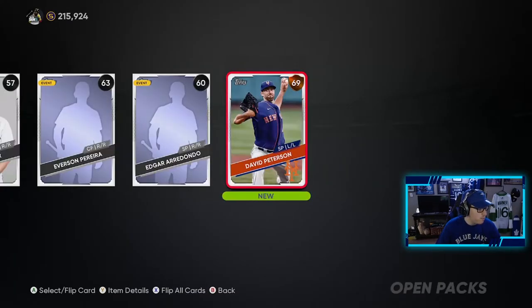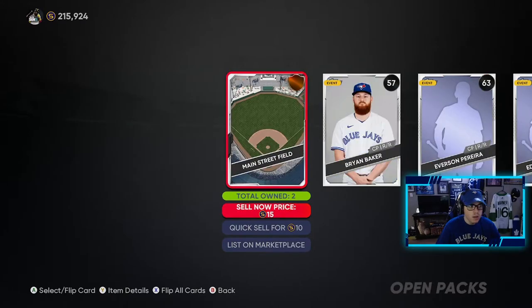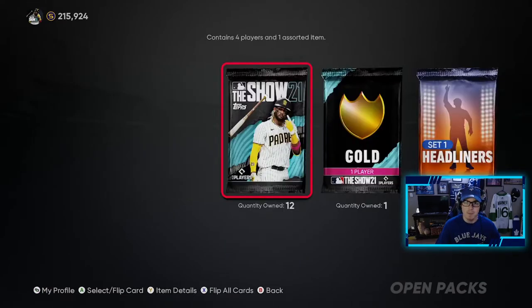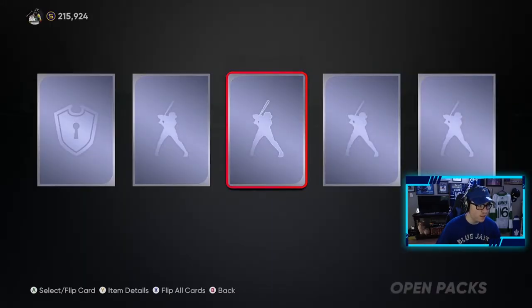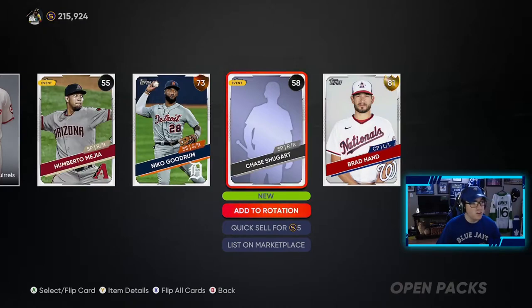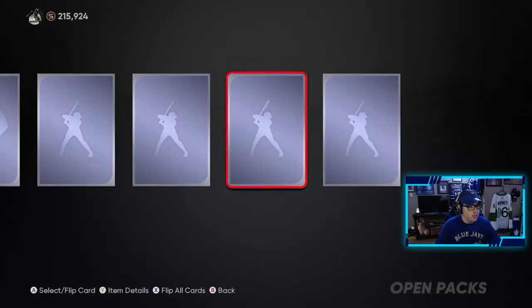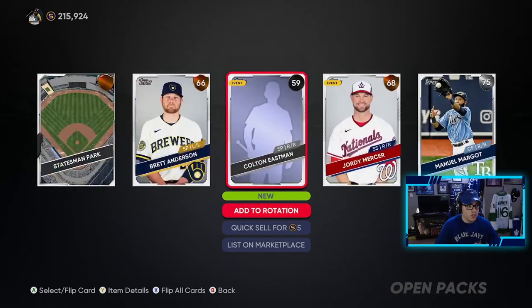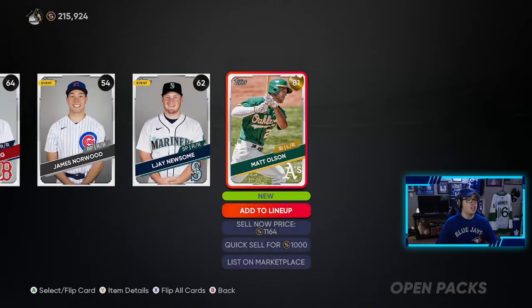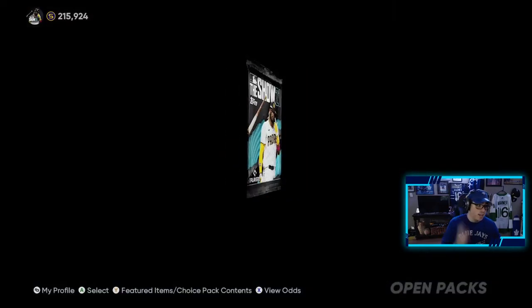No diamond in this one — David Peterson, Brian Barker, I don't have him so that's good. 13 left and still no diamonds. It's starting to get very sad. We get another gold player — Brad Hand, not too bad, we'll probably sell him. I'm debating whether to keep cards or sell them. I've been selling because prices are at their best right now, but I might start keeping them to get some collections done. Another gold — Matt Olsen. I really enjoyed using his card last year, so we'll take him.